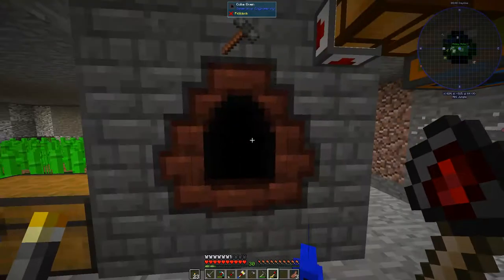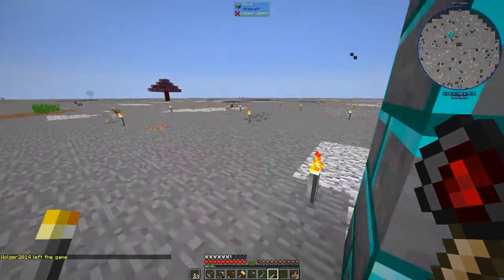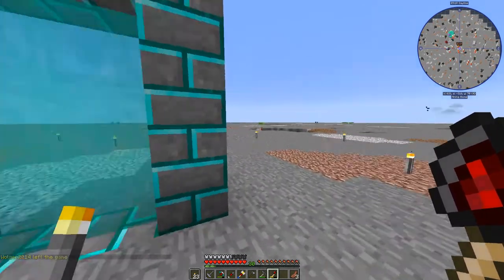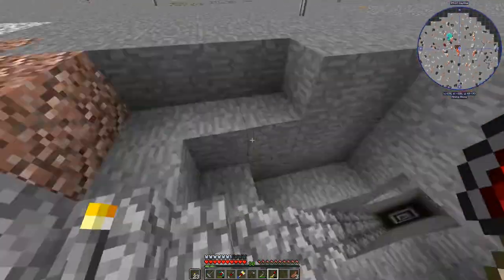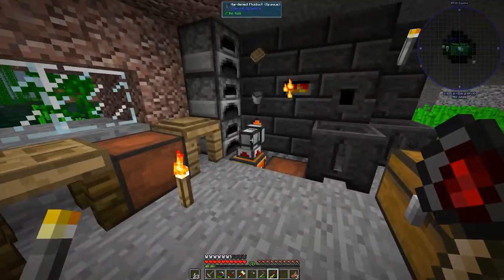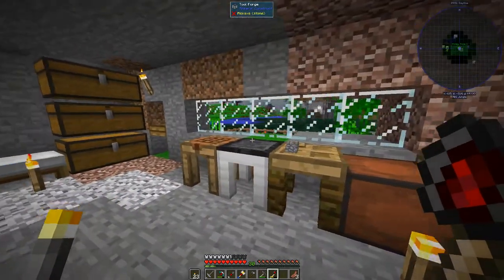We've got a portal to the mining dimension over here. I think it's set to always daytime - or maybe it's tied to the overworld day cycle, which is fine. You've likely seen the mining dimension before: it's a flat world just for mining, you dig down and mine or set up a quarry. Nothing is automated yet other than some of the fluids, but our next order of business is automated ore processing - we'll have that in place by next episode.